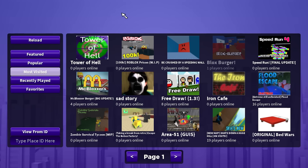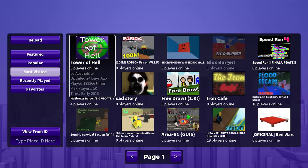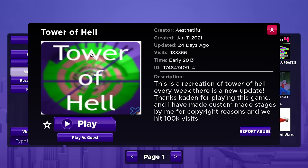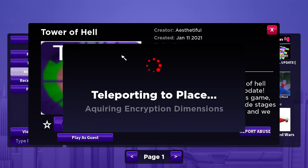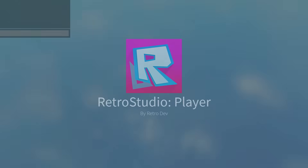I think it's time we play some other people's games and check out different time periods other than 2011, and just have a good time. I'm going to start off on the most visited tab and just pick out some games from here. The most popular one in this game is Tower of Hell, apparently, and the time period is early 2013. So let's see how this game would have worked back then.